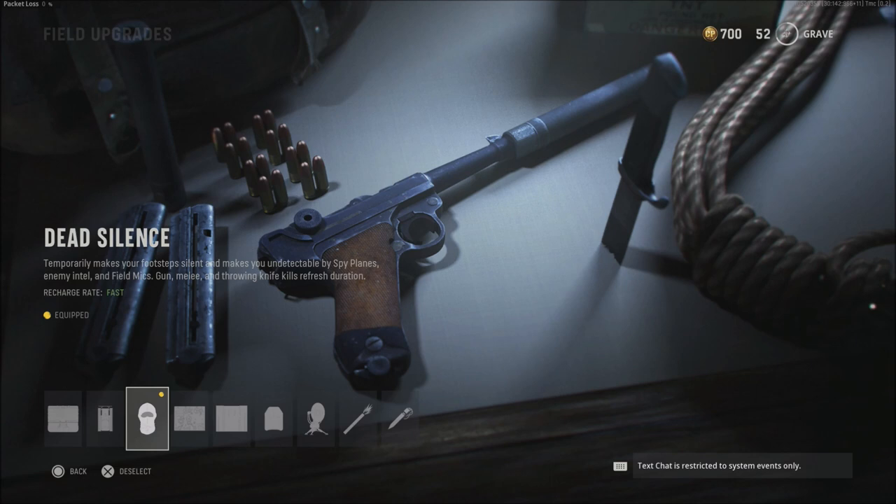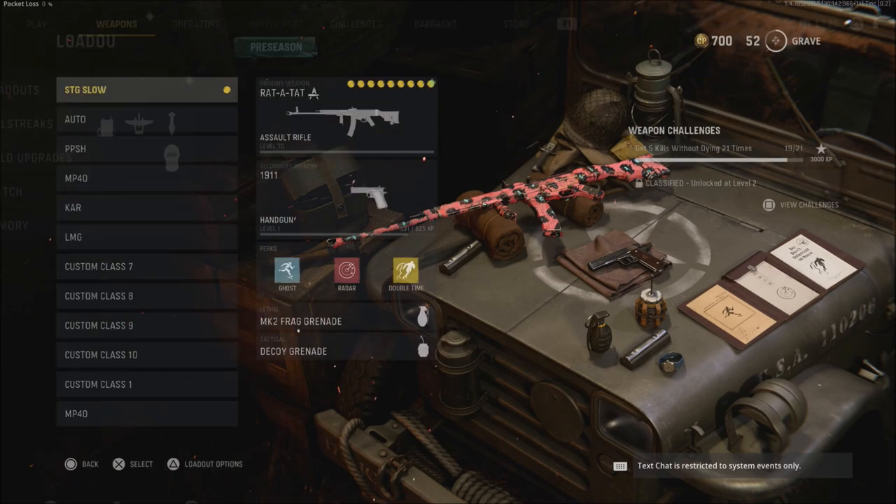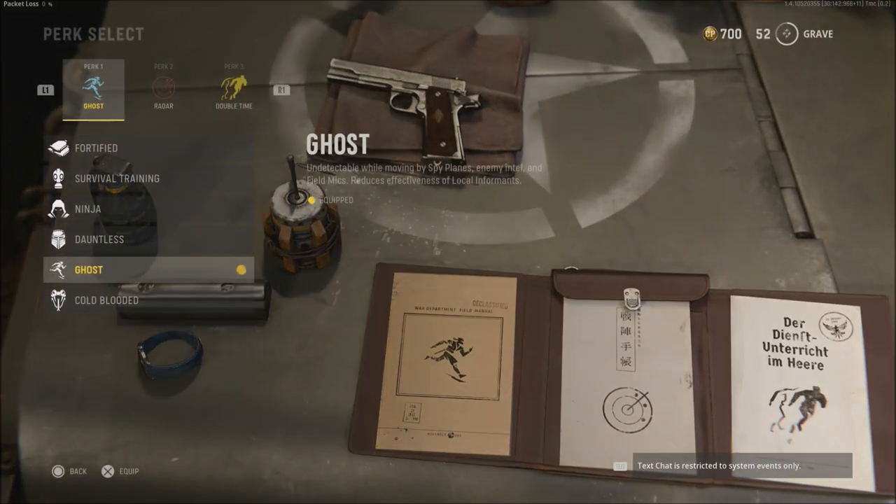Dead Silence is the field upgrade we had in Modern Warfare but it works a bit differently here. When it says the recharge rate is fast, it means fast. It temporarily makes your footsteps silent and makes you undetectable by spy planes — that undetectable-by-spy-planes part was not in Modern Warfare. So you're getting the benefit of both Dead Silence and Ghost. Just like Modern Warfare, it is on a timer, but every time you get a kill it resets that timer. So if you're getting kills within 10–15 seconds of each other and running through a team, you'll keep resetting Dead Silence. That is an option if you don't want to run Ninja outright in the perk 1 slot.